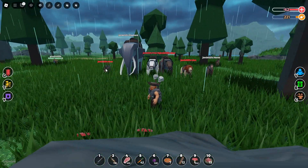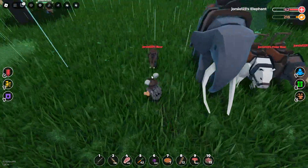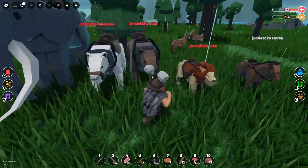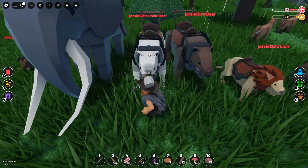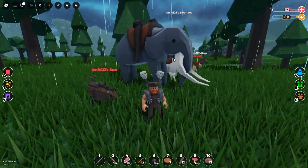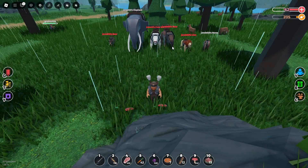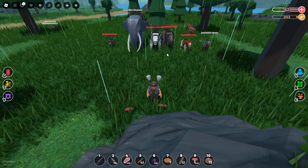So, best in speed — these are the new animals you can ride: the boar, the polar bear, the bear, and the lion. The lion, the bear, and the polar bear do 13 damage, and the boar does 6. So here are all the mobs. I hope you guys enjoyed this video — please like, subscribe and share, and I'll catch you guys in the next one. Bye!